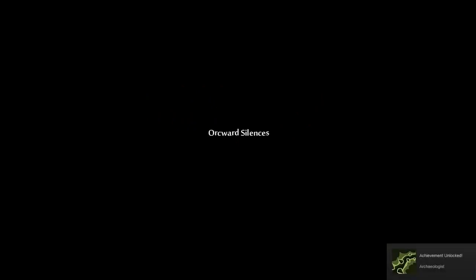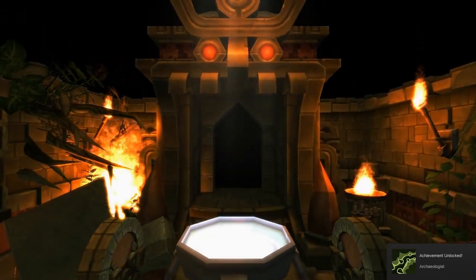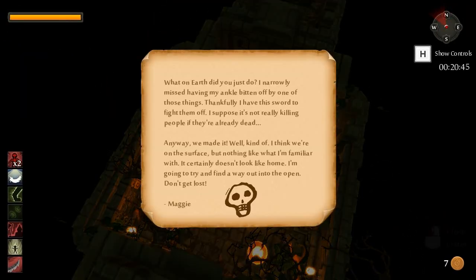This is level 4! Notice it's called Awkward Silences. There are orcs here, and it's Templi! And it's not just orcs - I narrowly missed having my ankle bitten off by one of those. Thankfully I have this sword to fight them off. I suppose it's not really killing people if they're already dead. We made it - well, kind of. I think we're on the surface, but nothing like what I'm familiar with. It certainly doesn't look like home. I'm gonna try and find a way out into the open.